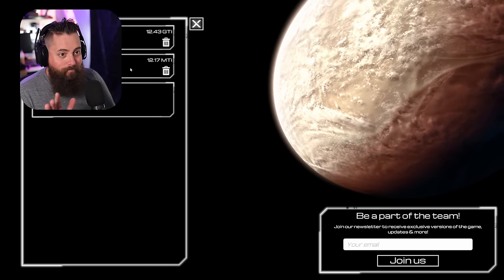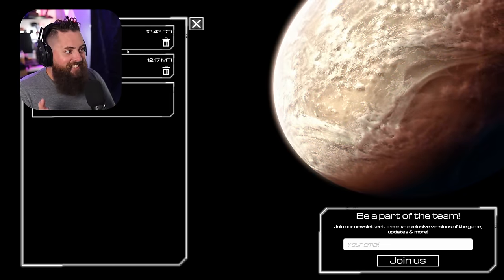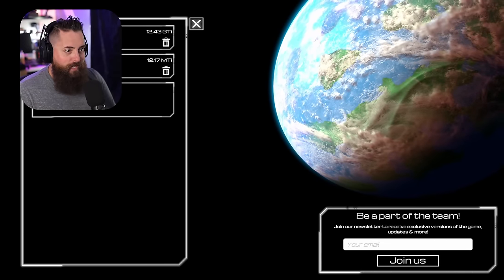Check this out - if we highlight over Survival 4, my old world, look at the planet: it changes! It's super cool. We're actually gonna hop into my old save just so we can check everything out.